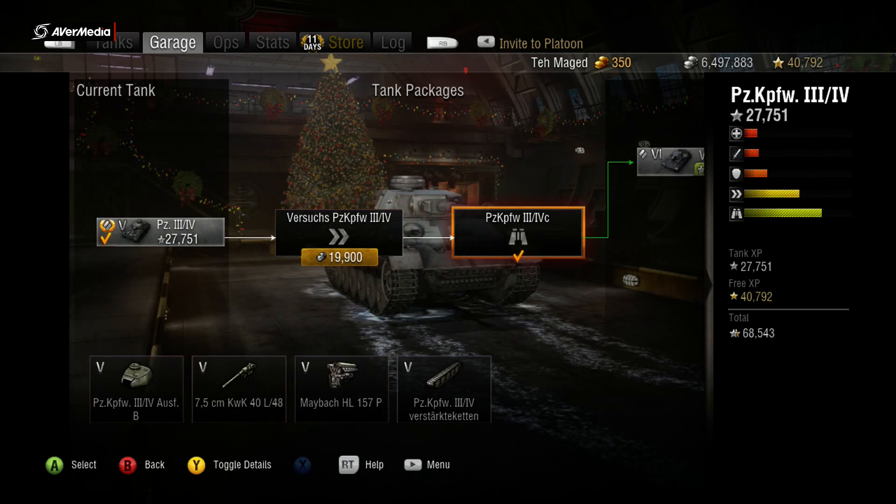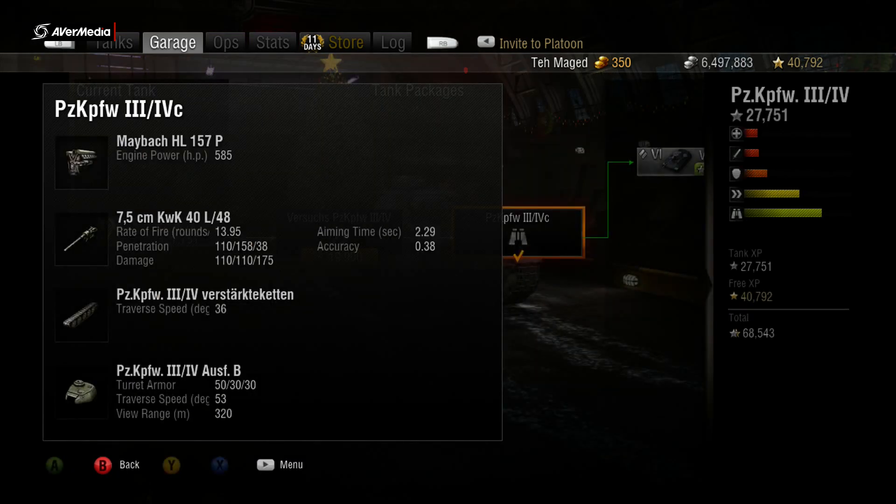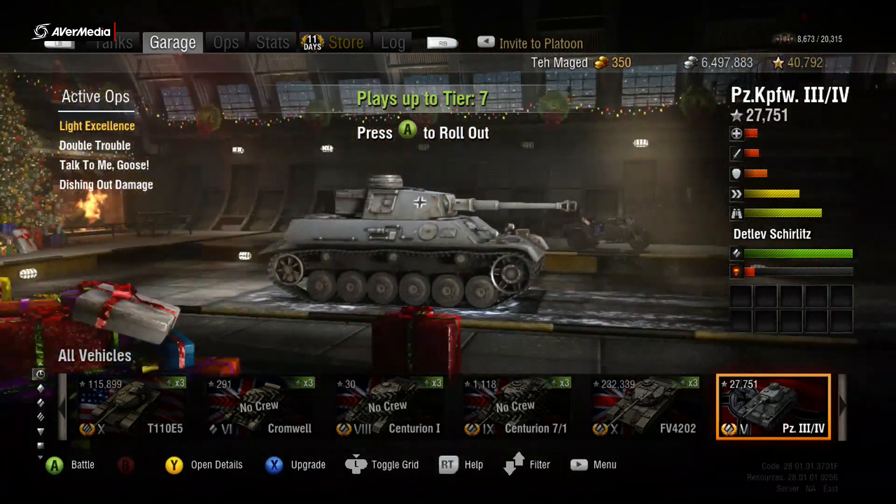This is where the tank really picks up: you get the L48 75mm gun and upgrade to a 585 horsepower engine. The L48 runs at 13.95 rounds per minute, 110 penetration, 110 damage, 2.29 aim time, and 0.38 accuracy. Tracks remain at 36 degrees of traverse, and the new turret gives 50mm front armor, 30mm side and rear, 53 traverse speed, and 320 meters of view range.